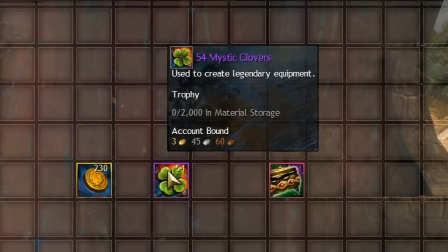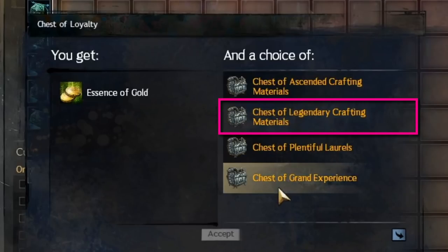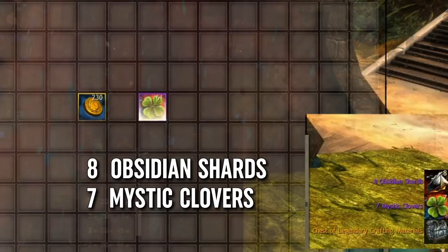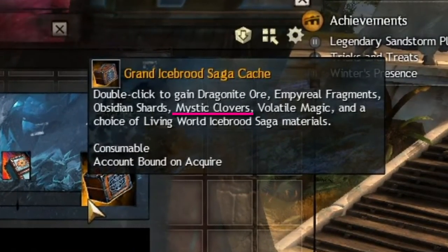Let's take a look at Mystic Clovers. From your daily login rewards on day 28, you will get a chest of loyalty. Among its contents, you will get to choose one of four chests. The chest of legendary crafting materials has seven Mystic Clovers in it. Most, not all, but most of the reward tracks in PvP and World vs. World have Mystic Clovers at the end of them.